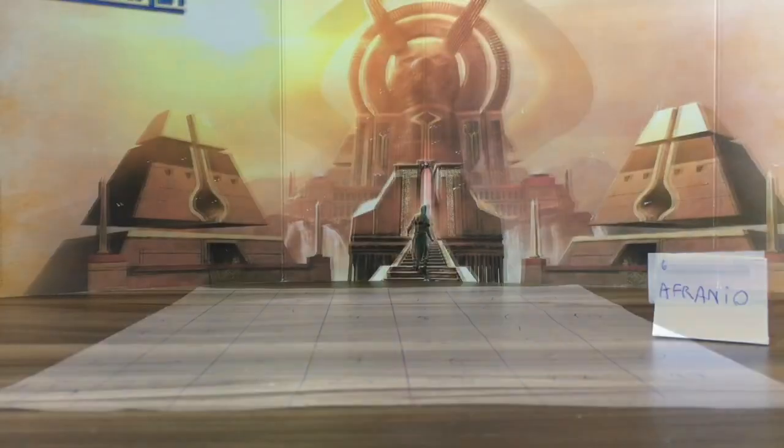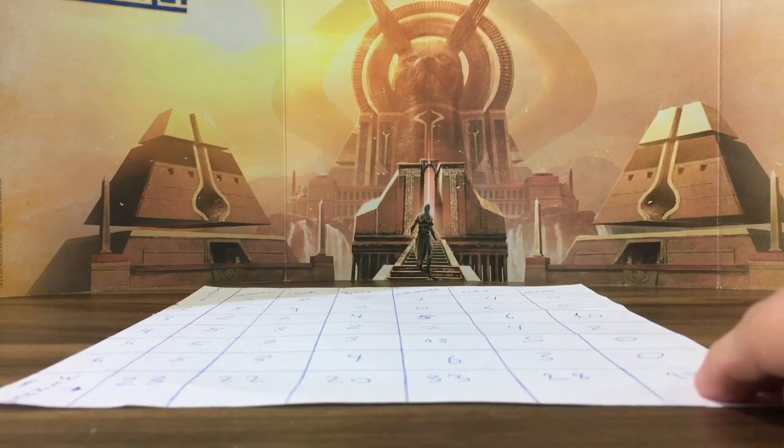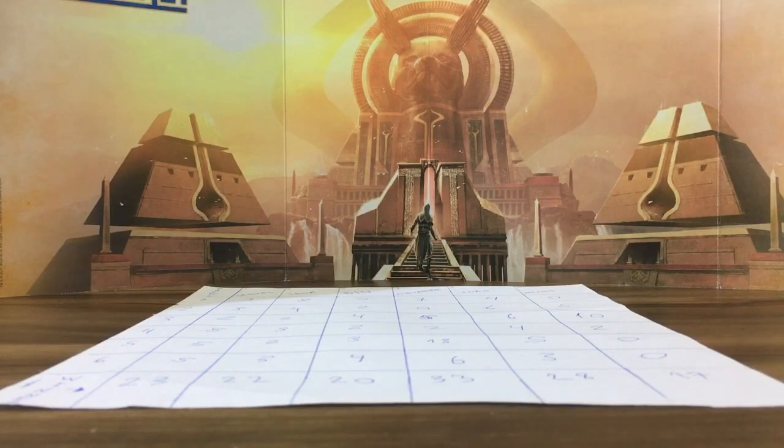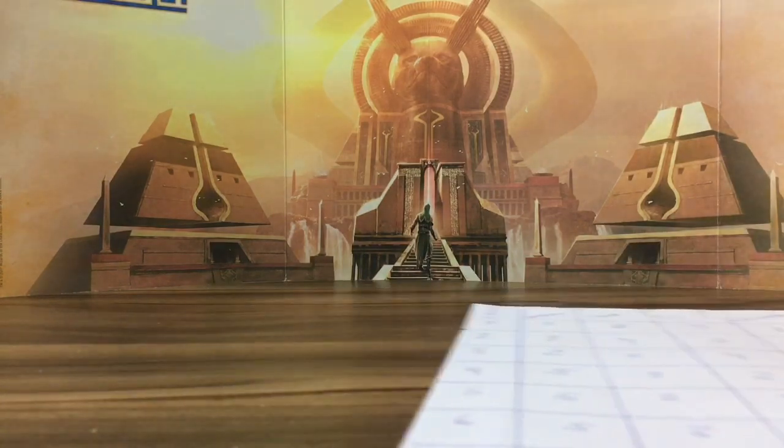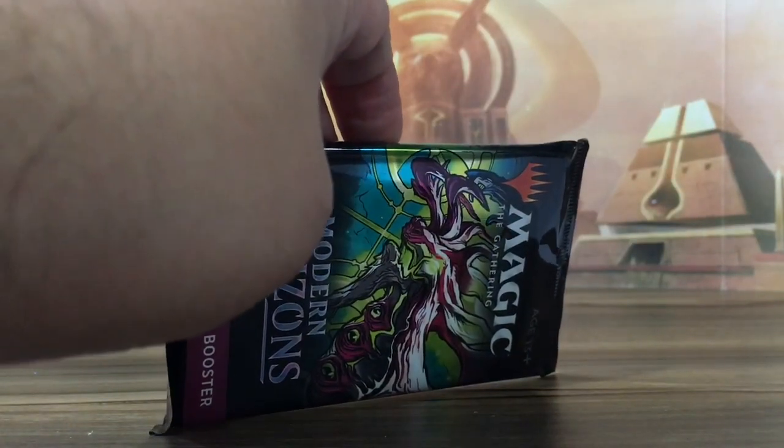Be right back. This is the final score: Alexander won with 33 points. The others got 23, 22, 20, 28, and 17. Alexander, you won — you get the contents of this collector booster. Let's crack it open, hoping it's an awesome prize.